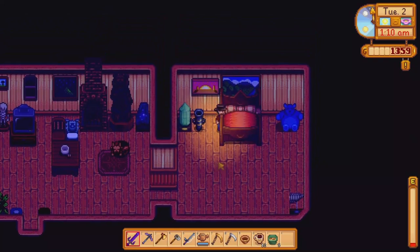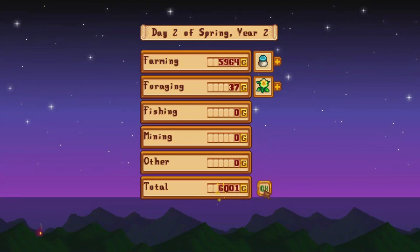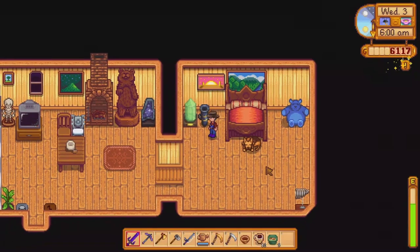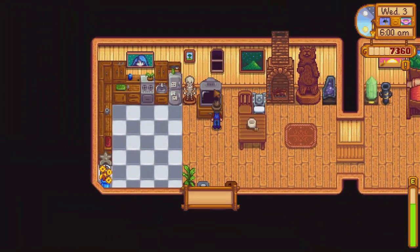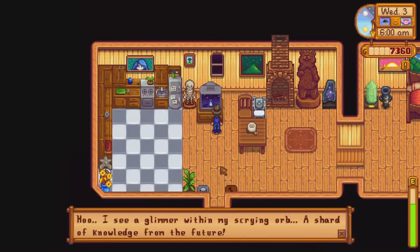We have a 1 AM, gotta go to sleep. How much money did we make? We got 6,000 gold — I'll take it, I can buy some seeds with that. Today it's rainy, and tomorrow is clear and sunny. Fortune teller says luck will not be on our side, but that's fine.